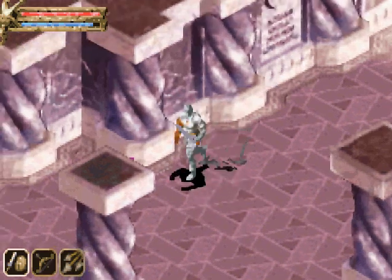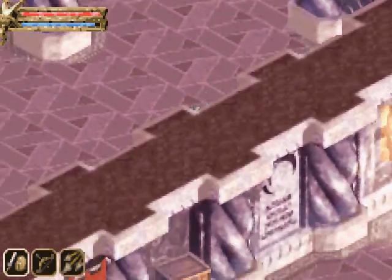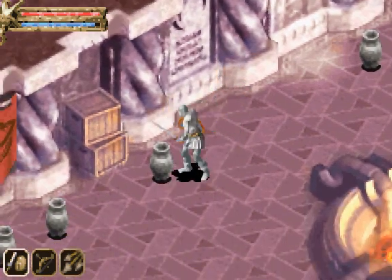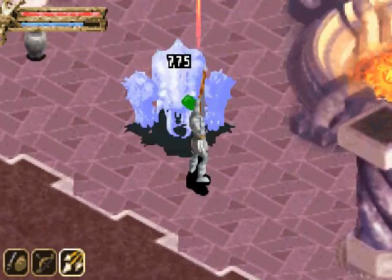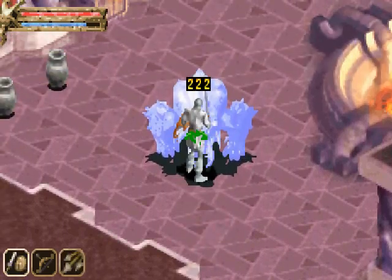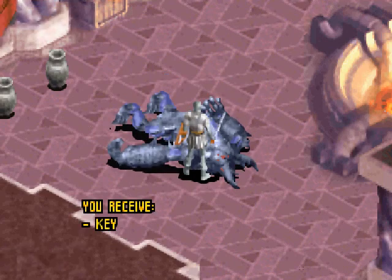Better strap in, because even though we're close to the end, we still have some things to do. Like go in here and fight some Umberhulks. And even though we're level 21, these guys can still hit like a dump truck. For killing this Umberhulk, we receive a key.